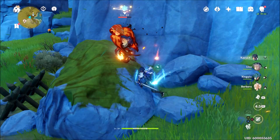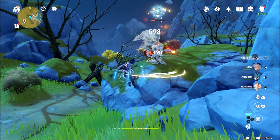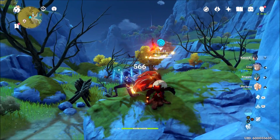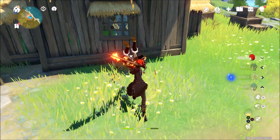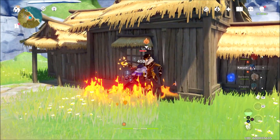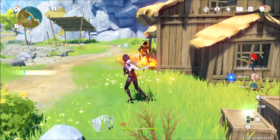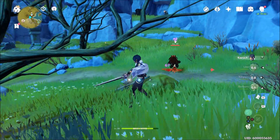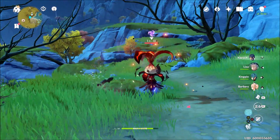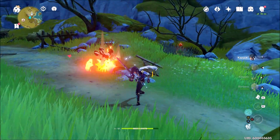Frozen is the most common — adding hydro attack to his cryo ability. Freezing only stuns the enemy for a small amount of time, stopping them from dealing damage to you and giving you free attacks. Melt will deal double the damage if Pyro is the triggering element; however, if cryo affects the target first the damage is only x1.5 — still extra damage but not as much. Superconduct deals AOE cryo damage and lowers the defense of your target or targets, meaning you deal more damage with your basic melee attacks.